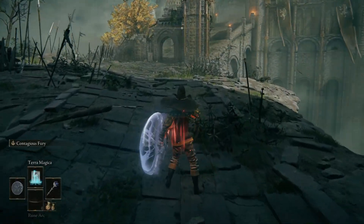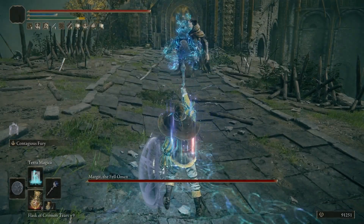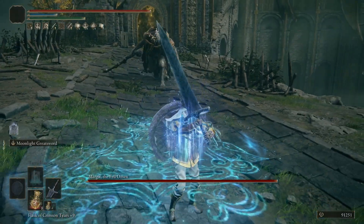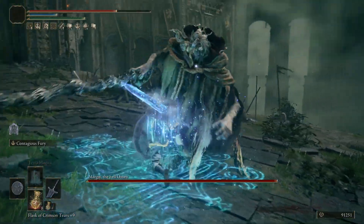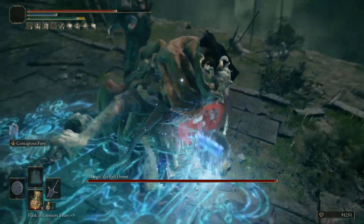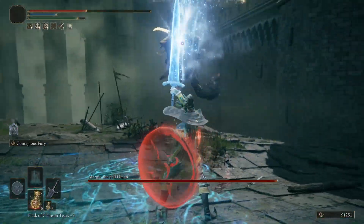Obviously, in PvP, if you connect with the enemy, then they're just going to get one-shot, no questions asked. And it's exactly as easy or hard as you find connecting the Dark Moon Greatsword wave with an enemy. Now, it's not like you have to use Terra Magica and lock yourself to the spot. Even just the normal mobile setup version of this — which is everything but Terra Magica — still does ridiculous damage.